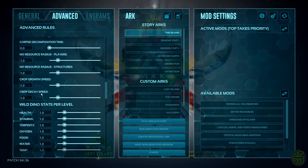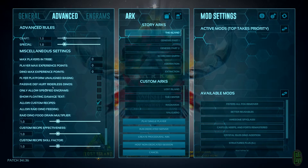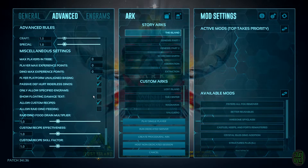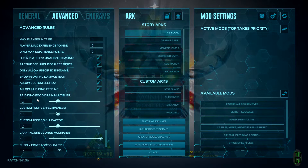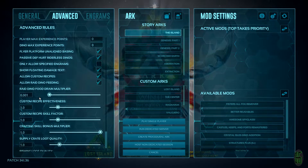After we've done that, we can scroll all the way down to the miscellaneous settings. Here we will check flyer platform unaligned basing, passive death hurt riderless dinos, show floating damage text, and allow raid dino feeding. Finally, the last thing we'll touch before jumping in is the raid dino food drain multiplier, which we will lower to 0.001.